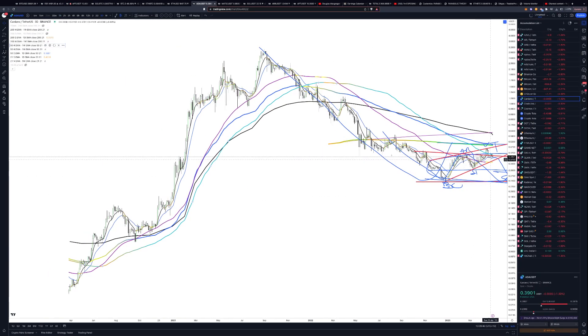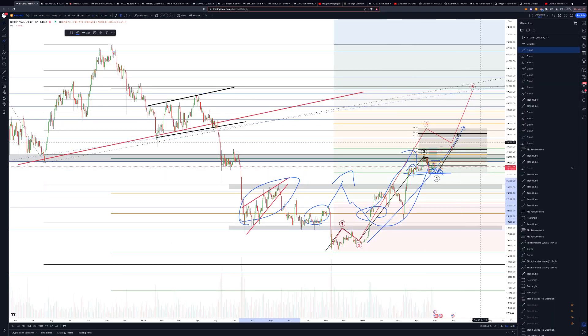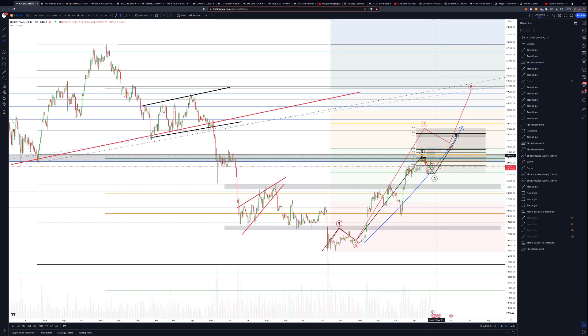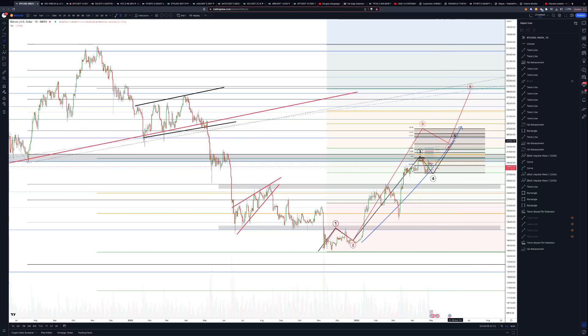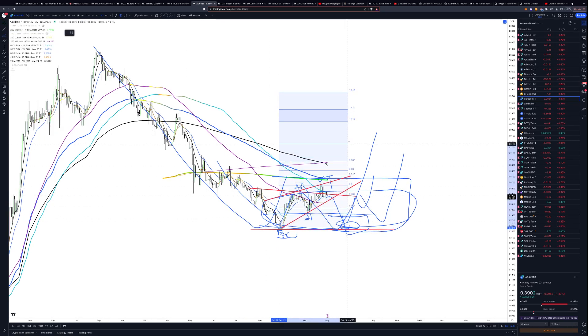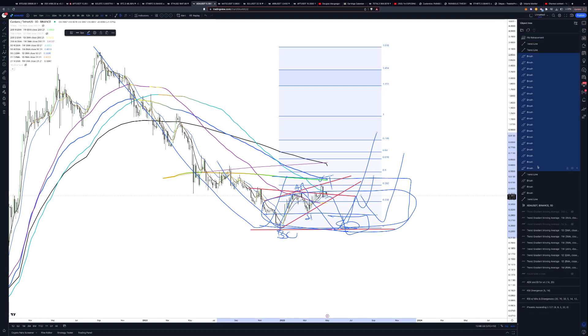So using ADA as an example, the majority of coins are still in an accumulation range, still looking to come back down and accumulate while Bitcoin has its run — Bitcoin is way ahead of the game. The question is: is Bitcoin slowing down? Yes it is. I expect Bitcoin sooner or later to hit its mark — whether here or further up I doubt it'll go much further based on what the alts are telling us. ADA and other alts are giving a strong indication it's unlikely to continue.